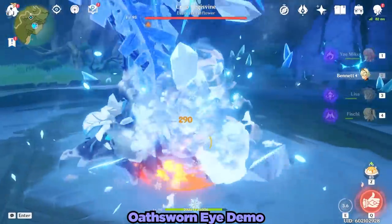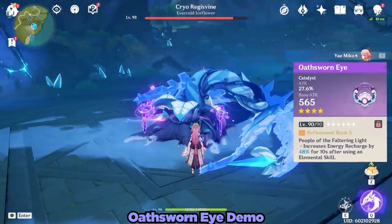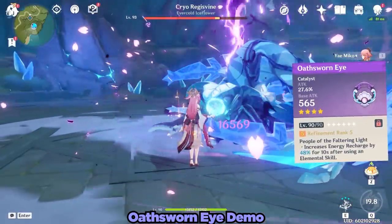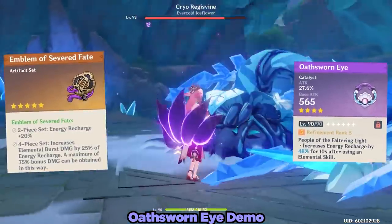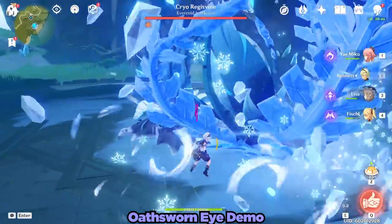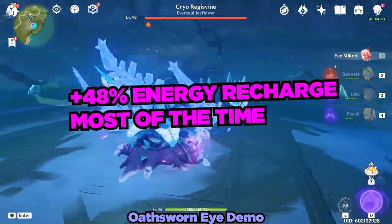We're starting off with the newly released and free-to-play friendly catalyst, the Oathsworn Eye. The Oathsworn Eye provides 48% energy recharge after using an elemental skill. This is actually a lot of energy recharge. Unless you're using the Emblem of Severed Fates though, sadly, its passive does not benefit her damage in any way. Fortunately, due to the way Yae Miko plays, she effectively has 48% bonus energy recharge at all times when using the Oathsworn Eye.